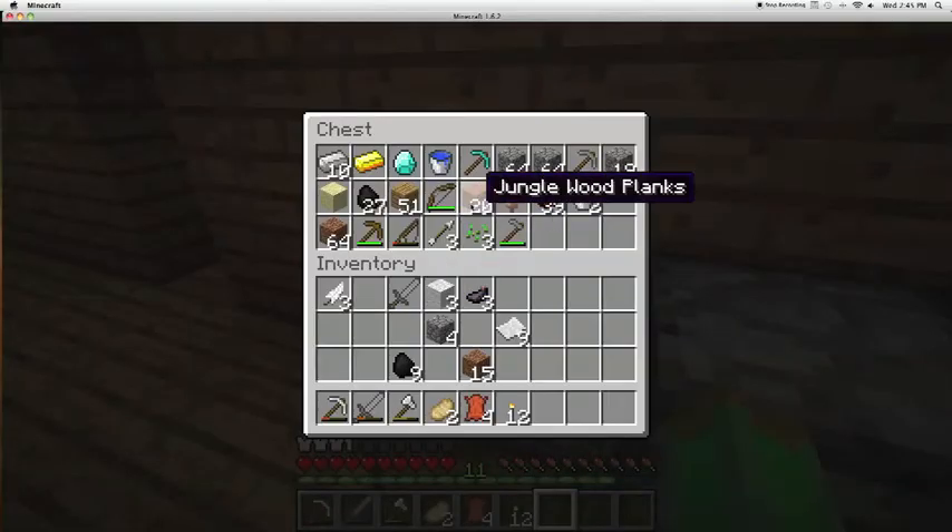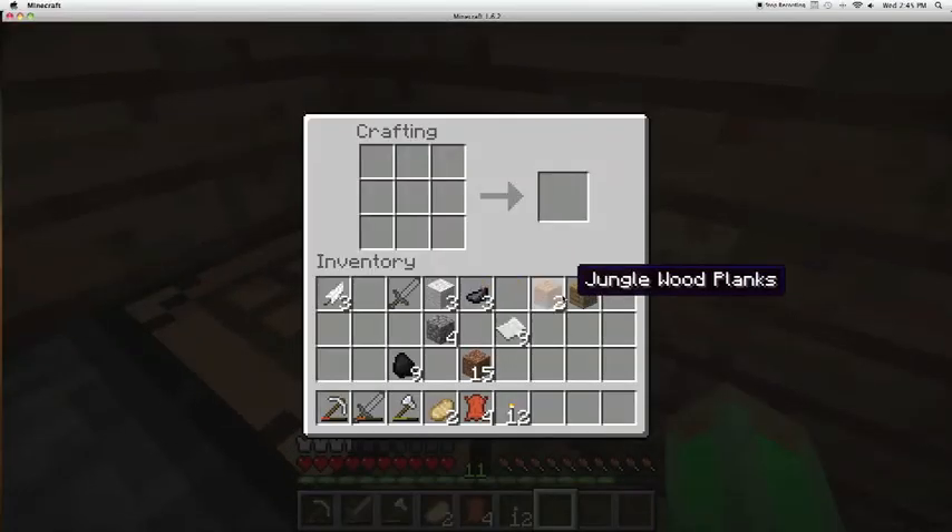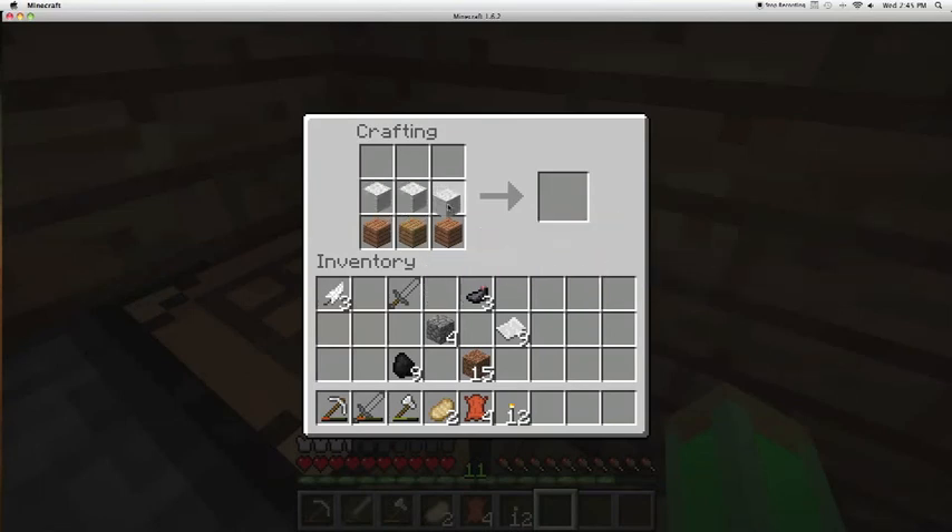Need wood. There we go. I think it goes like this to make a bed. Yeah, bed. And to make a book — like that. Yep. And then we do that, and then a feather. There we go, book and quill.